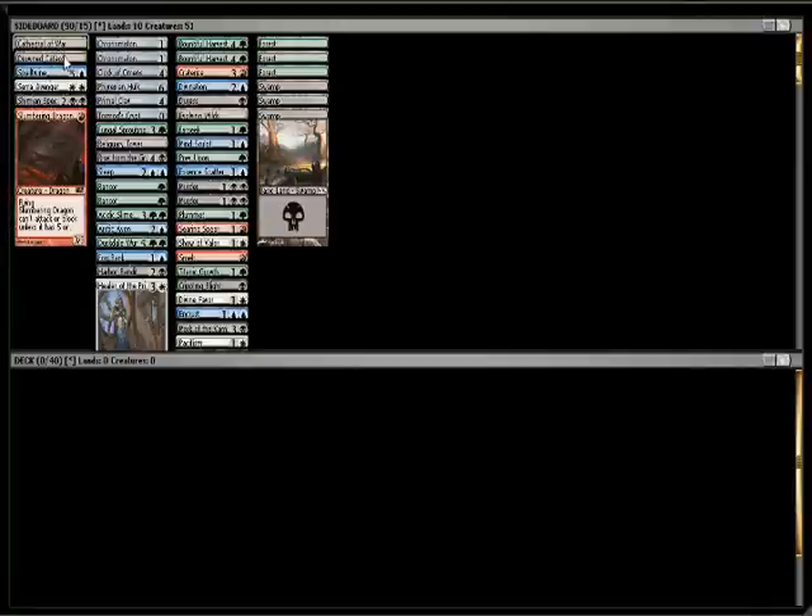Rares: we have two lands, a Spelltwine which isn't good, Saravenger's pretty good, Slumbering Dragon not so much, and Shimeon Spectre is underwhelming.